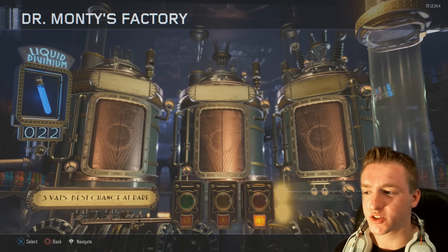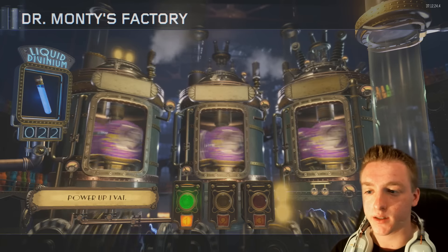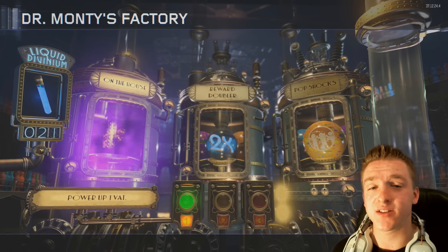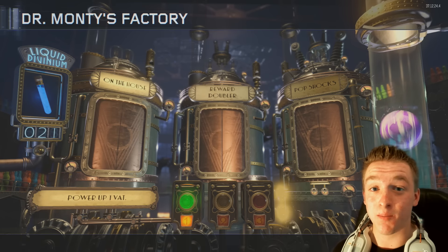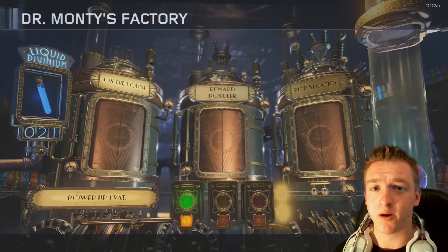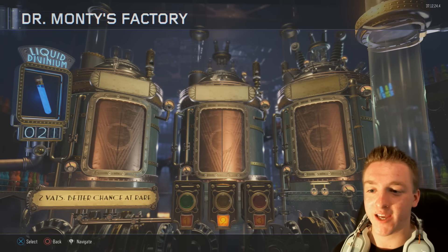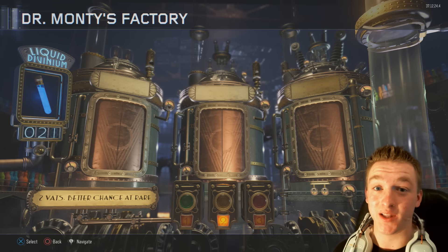We got 22 left, so let's go for a single vat, see what we get. On the House! On the House is really good. I'm going to be using these Gobblegums for a really good challenge I'm going to be recording soon. I'll keep it a secret for now because it's a really good one.